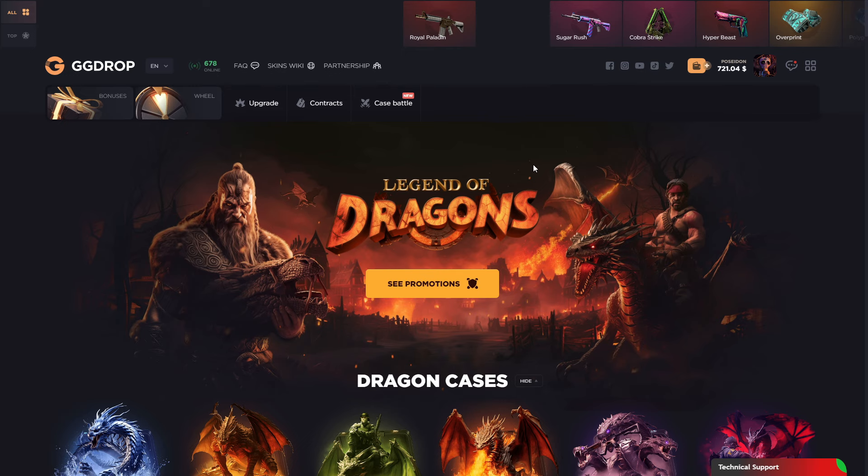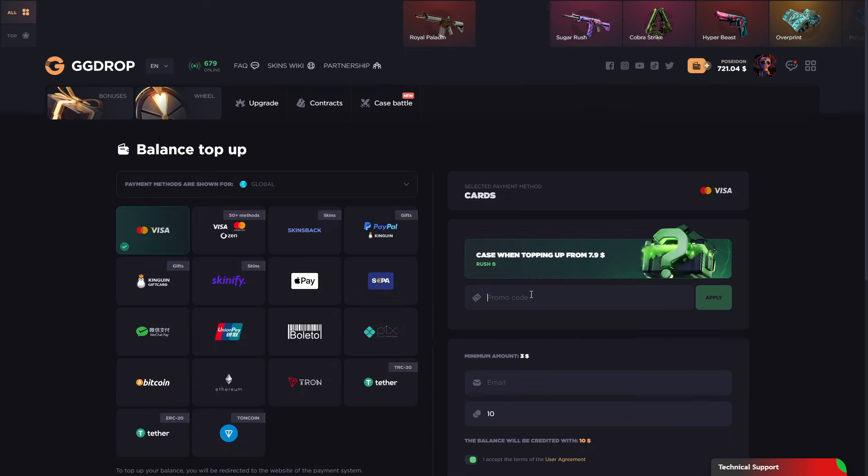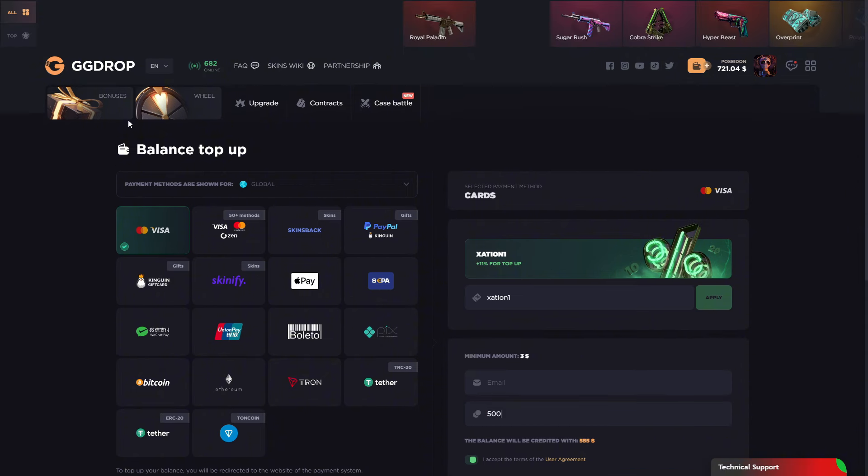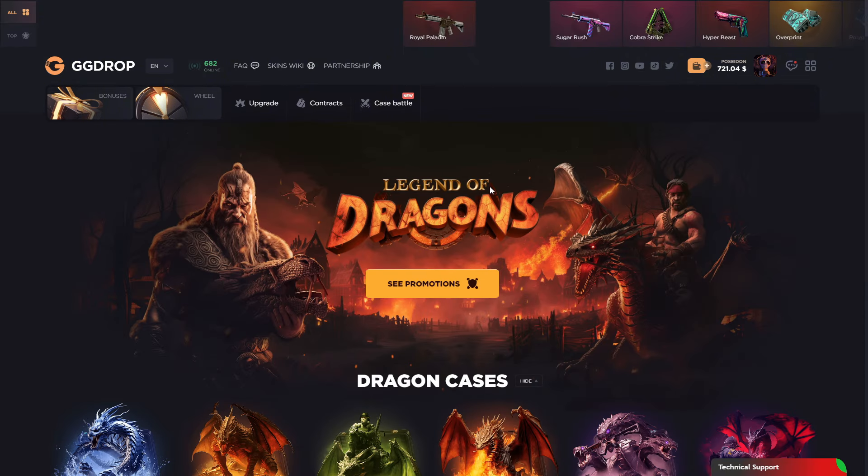This is GSDrop — just drop by the link in the description and click the plus button right here. Type 'zation one' and click apply; you will get the 11 percent deposit bonus, which is the biggest bonus in GSDrop. Type how much you want to invest, click the button, and start playing. See you next video — ciao!